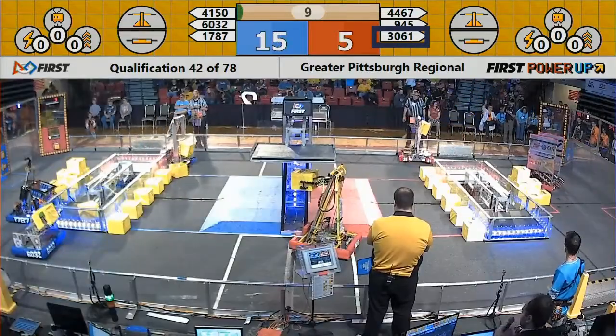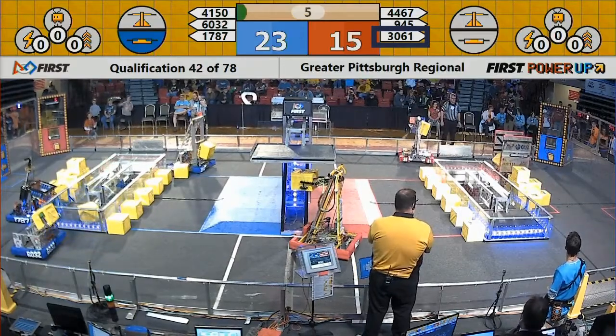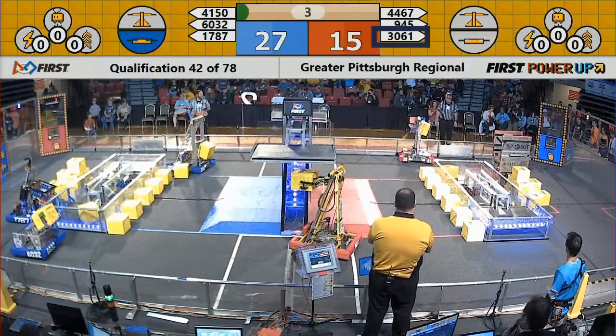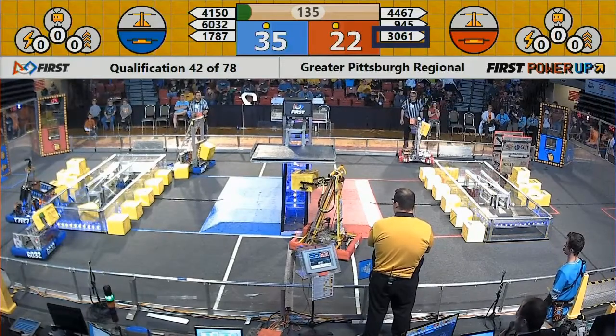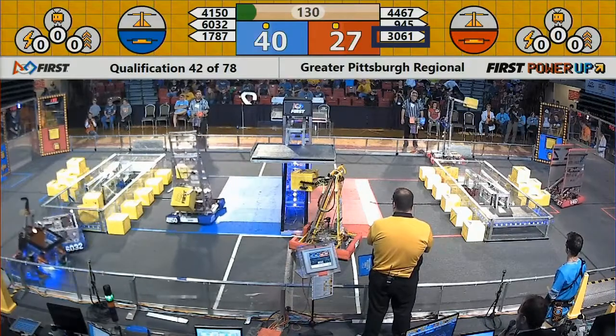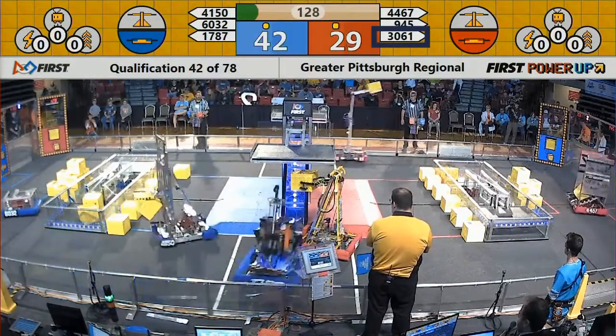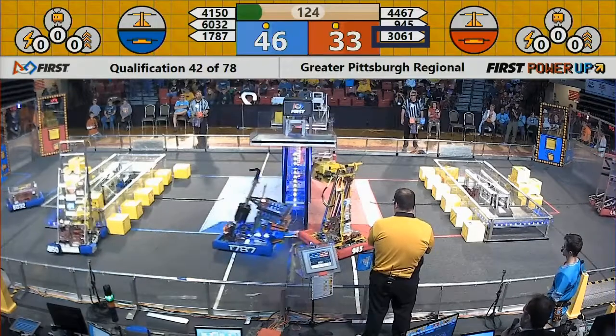9-45 moving into midfield as Blue Alliance takes possession of their switch. Red Alliance returns in kind, taking possession of their switch as well. Both alliances are able to pick up ranking points as a result of that autonomous period. And 60-32 is able to throw another power cube on the Blue Alliance switch.